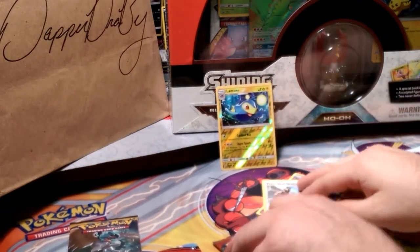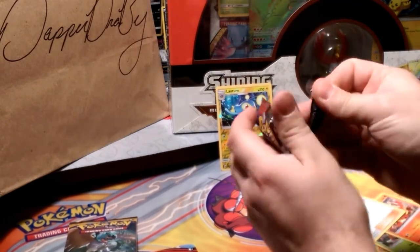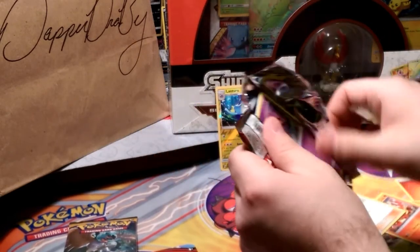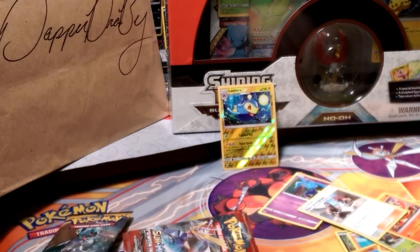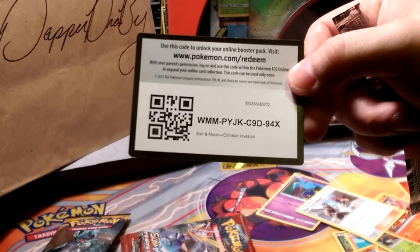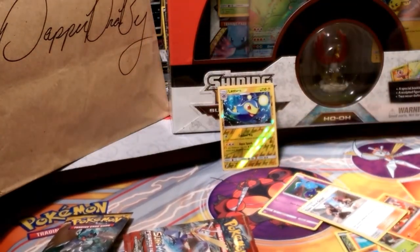We'll go ahead and put Lantern up here next to the Shining Legends box — hopefully it'll stay up there. We're in the giving mood, so we're going to go ahead and give you guys this Crimson Invasion code. Be sure to redeem that and let me know what you get.